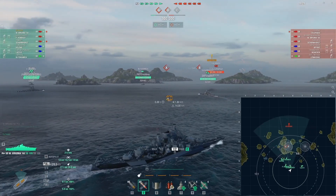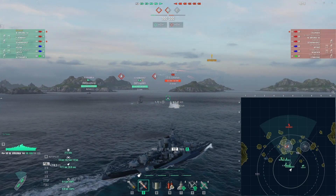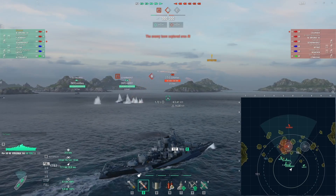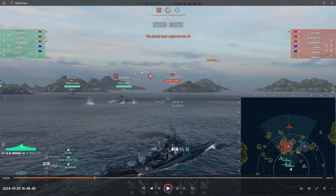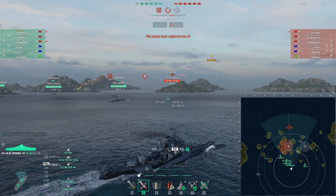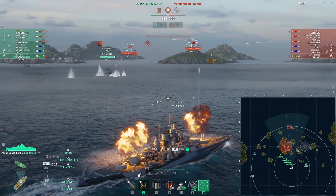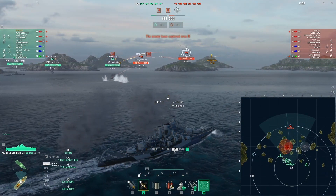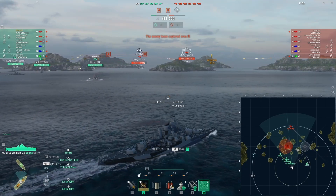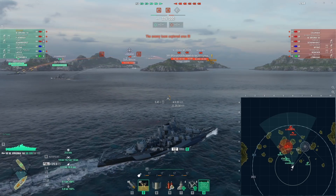Considering where those caps intersect, he's right there. He is in the Leningrad, which is a very fast destroyer, so he got there quicker than anybody else. Our Blyskawica — I didn't realize this until I watched the replay — this guy's actually going backwards. He got scared when those cap circles started getting captured so early, so he started reversing. I popped my spotter plane to get a little more distance on my shot, figured maybe that Colorado wasn't paying attention. There's the Leningrad — he's already captured both points. The enemy has A and B.